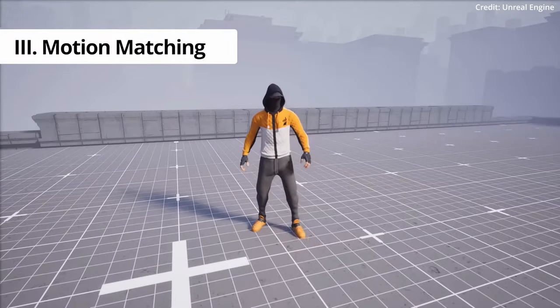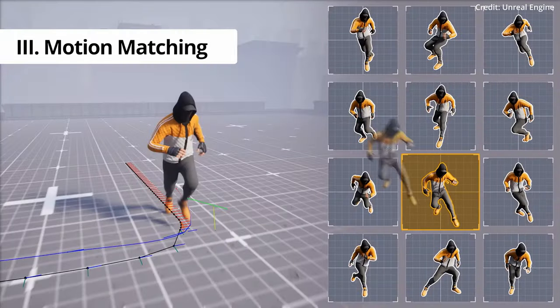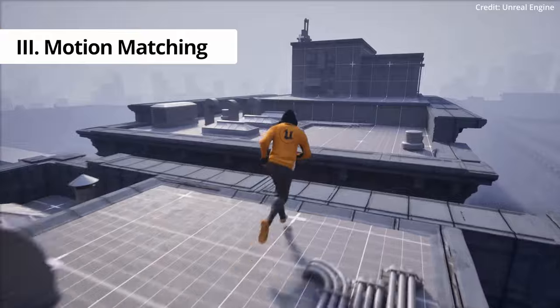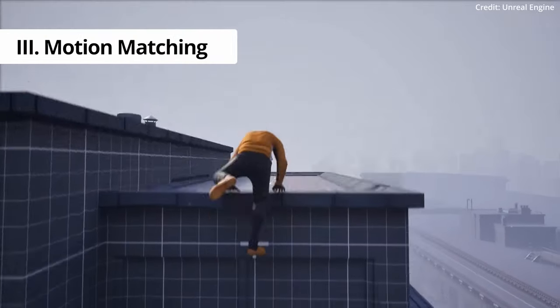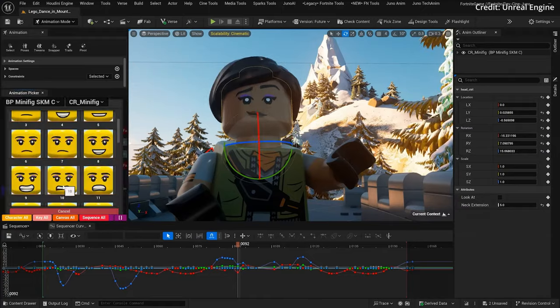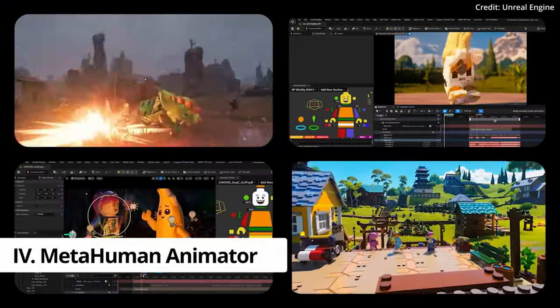Next is character animation, which just got a stellar AI boost with the introduction of motion matching. This novel neural animation system taps into a vast motion database, utilizing AI to seamlessly blend the ideal frames and animations for incredibly lifelike character movement. It even predicts future poses, eliminating transition jitter. To demonstrate, Epic created all of its character animations for LEGO Fortnite entirely within Unreal using tools like MetaHuman Animator.